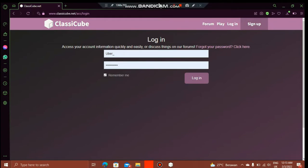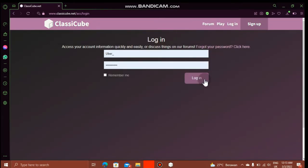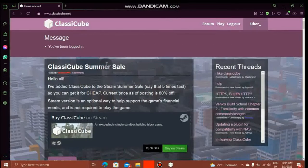My name is Uber. If you're lucky enough to meet me in Classic Cube — maybe others, like Bittercraft, I also have Bittercraft. Entering the code that you are seeing through email. And then you're done receiving that email and putting the code in the bar. The message has been logged in and you can log out.